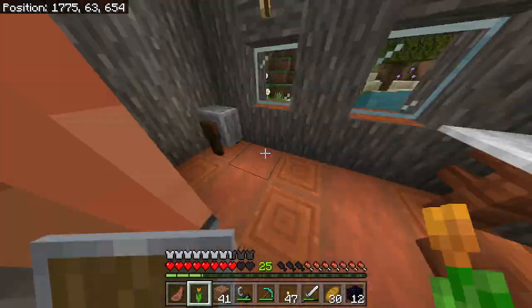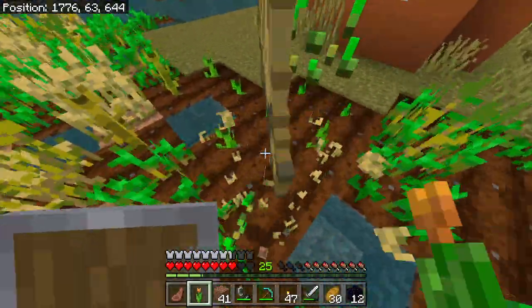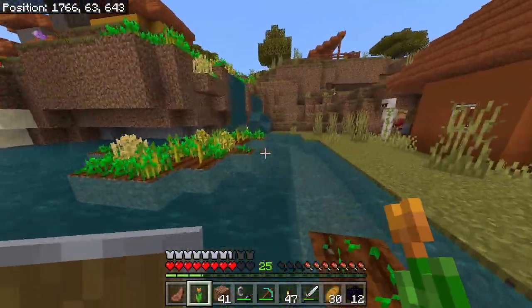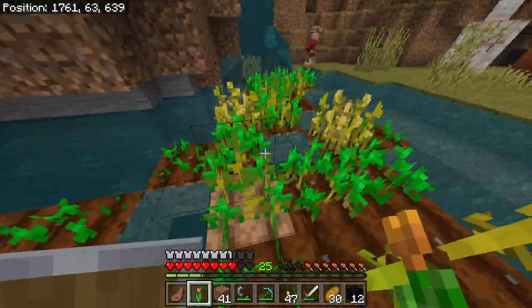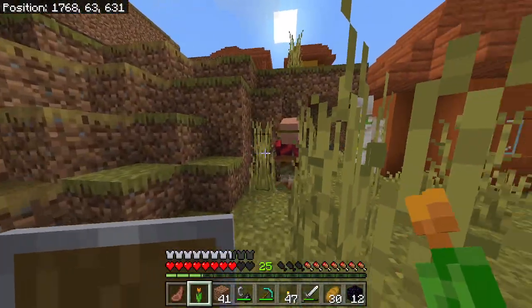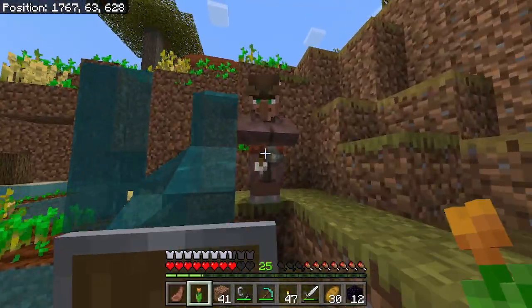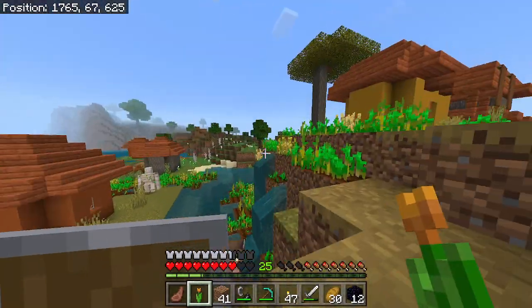Did I go in here? I don't think so — but there's nothing anyways. I'll take a bit of wheat, why not? This villager's sparkling. How many emeralds do I have? Four emeralds — that's usually not enough to trade with them, at least not to get anything good.